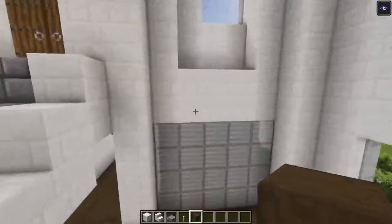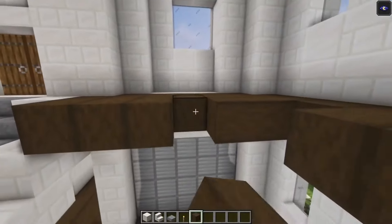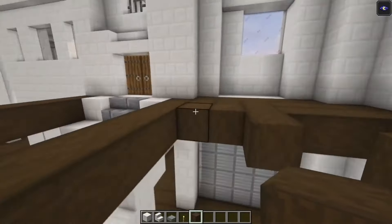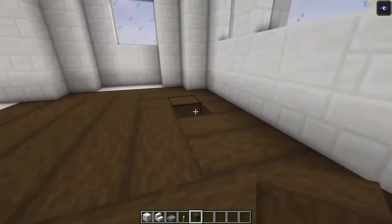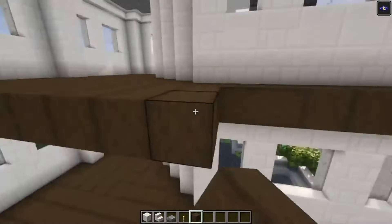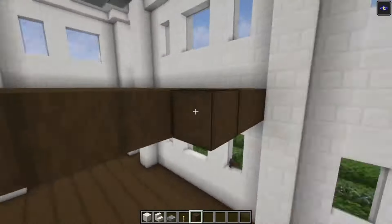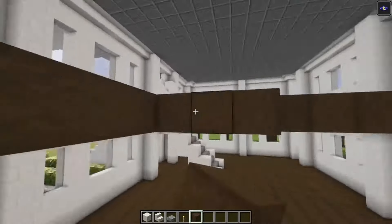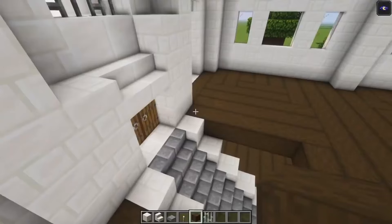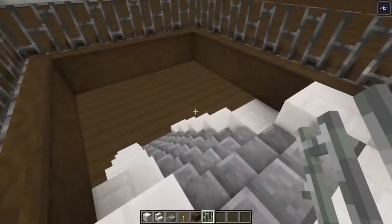Next up we are going to get the second floor in. The second floor is going to start over here, so you just want to cover this with some stripped wood. Make sure that you have enough space to enter in and out. Then cover this like so and simply get the second floor in. Here we are going to take some iron bars and cover this up, leaving one block of space just to enter the second floor.